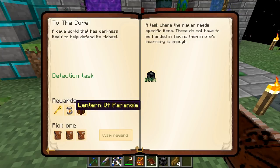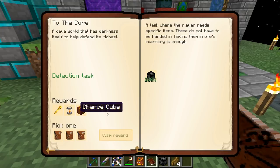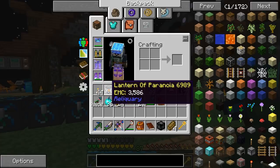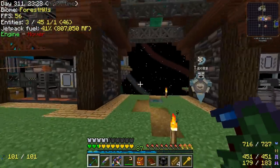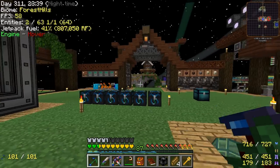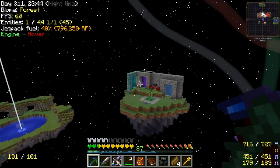The quest rewards include a Sojourner's Staff and Lantern of Paranoia. I'm a genius - paranoia, four syllables, got it figured out. Let's move on with our lives and pretend that never happened.